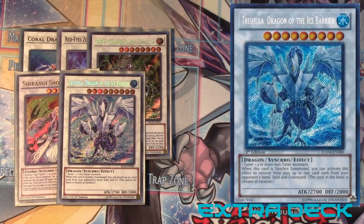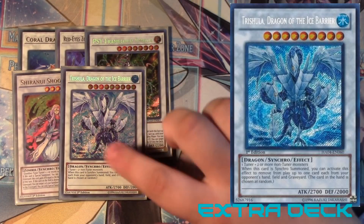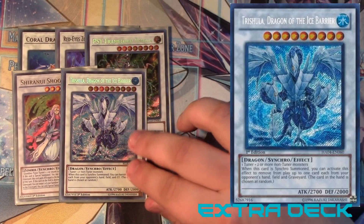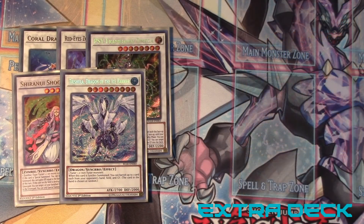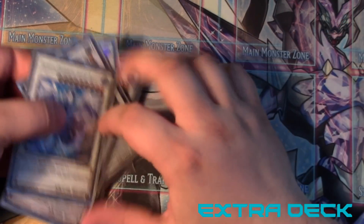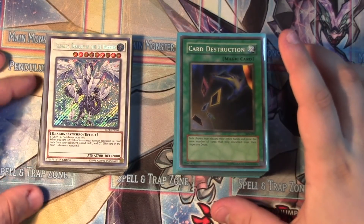And then finally Trishula, level nine — one tuner and two non-tuners. She's pretty busted and she's at one as well. When it's synchro summoned you can banish up to one card from your opponent's hand, field, and graveyard — the hand is chosen at random. Really really powerful card and you can actually go into it a lot more than you think even with the two non-tuner requirement. And that wraps up the extra deck and the full deck profile.